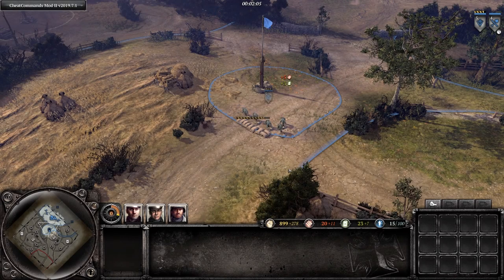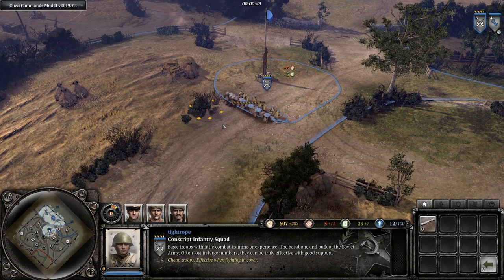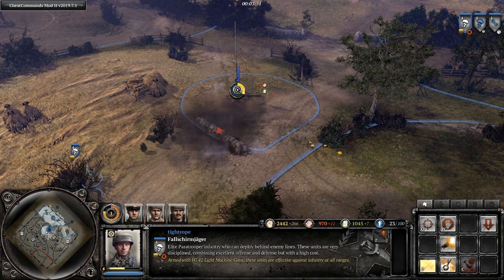Next up is moving into cover automatically after construction completes. An issue when building cover is that once completed, the squad will not reposition itself, and this could leave one or two models without protection. However, for conscripts it is downright dangerous, as they very often end up super bunched up upon completing construction, and even though they are standing right next to the heavy cover, they somehow have no protection from it, making them extremely vulnerable to getting wiped.